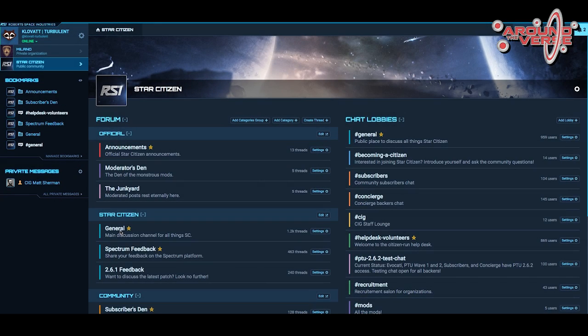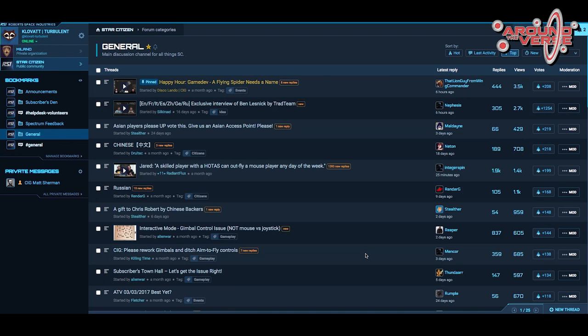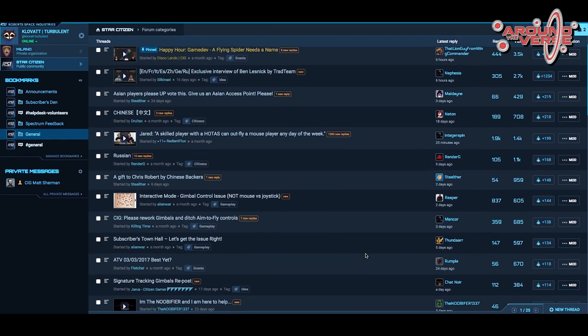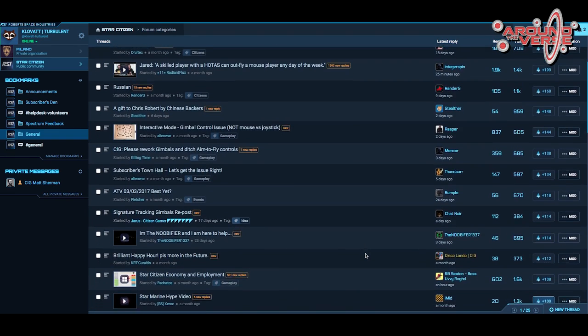This month, we launched Spectrum version 0.3.2, which includes major performance updates to how we render messages and threads in the client. Hopefully this will allow you guys to switch faster between lobbies and channels and should take way less CPU and render time than it used to in version 0.3.1.